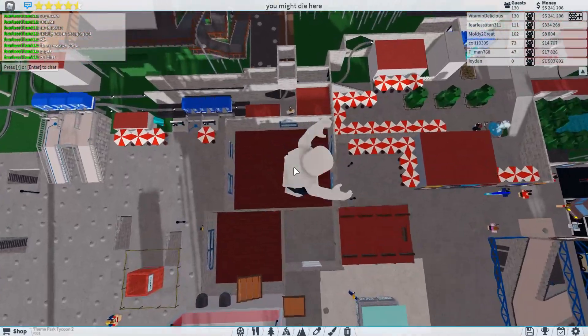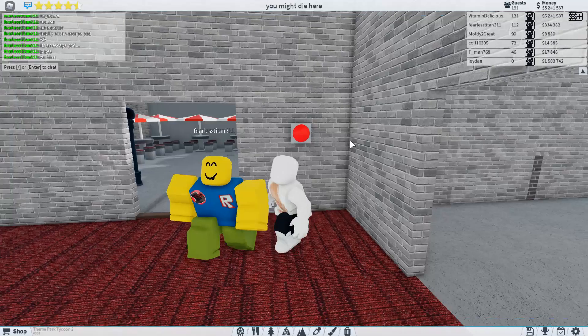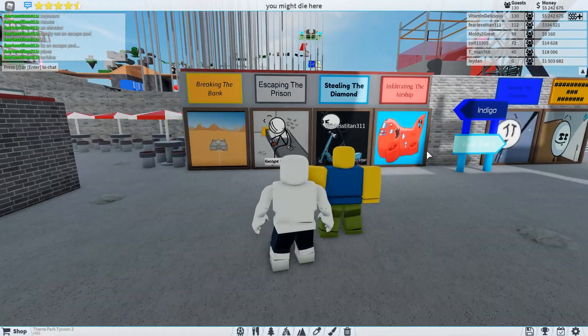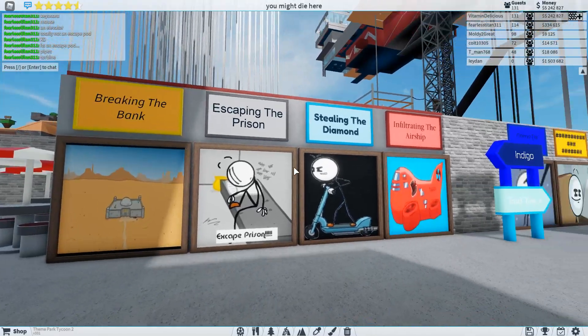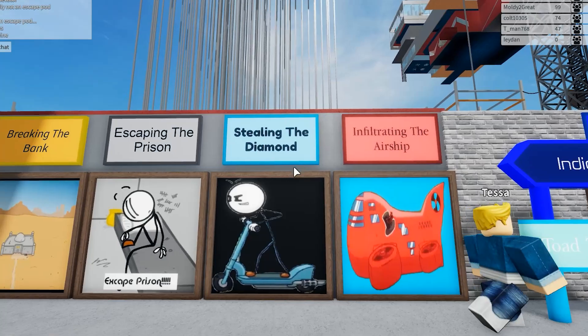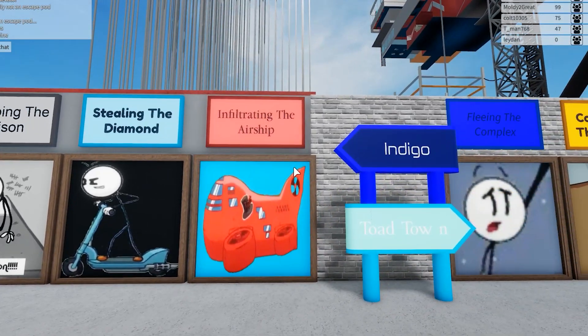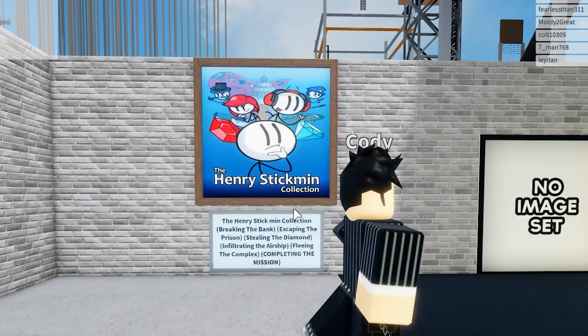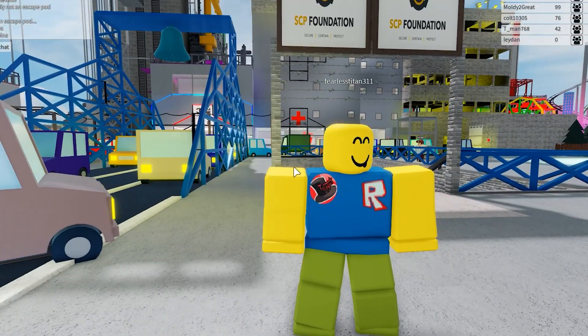Oh let's go join him — are these buttons as well? It opens the door! I didn't even know you could do that in this game. Well look at this friends, just get first person here: Breaking the Bank, Escaping the Prison, Stealing the Diamond, Infiltrating the Airship, Fleeing the Complex, and Completing the Mission. Is this legal? Don't get sued, my friend.